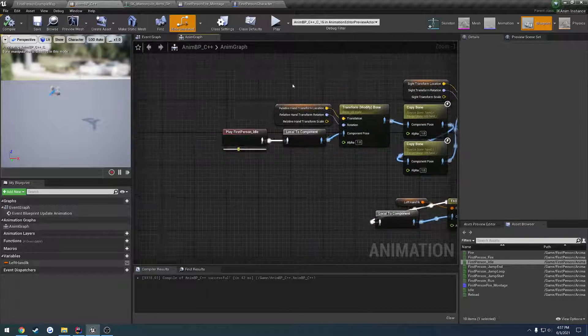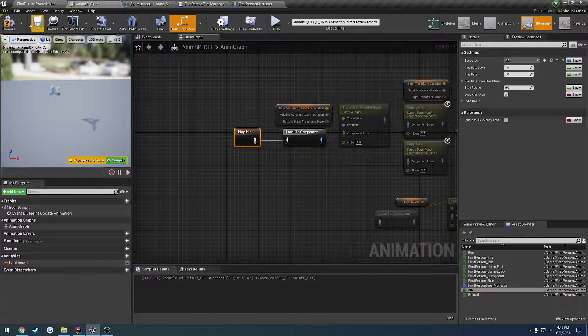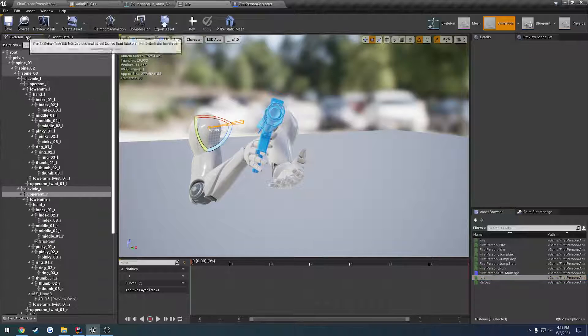Back to our montage, we should have it set up decently. Let's go to our animation blueprint — we have our play first-person idle. Let's change that to our normal idle. Save, then go back to the montage and we're gonna go to our idle.